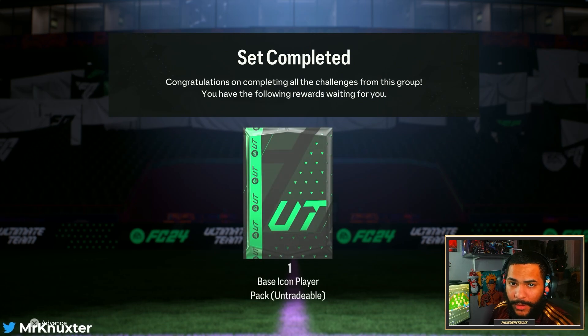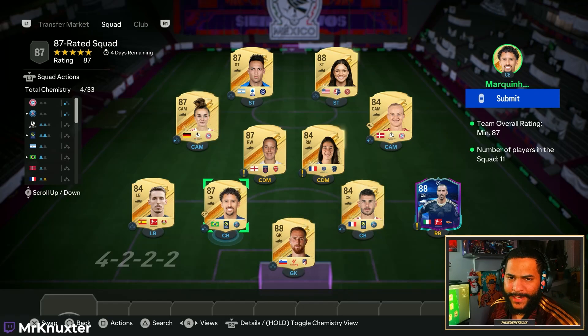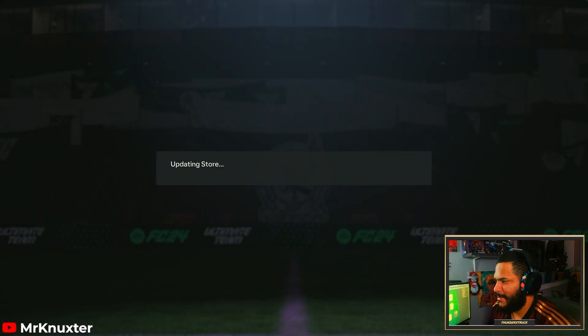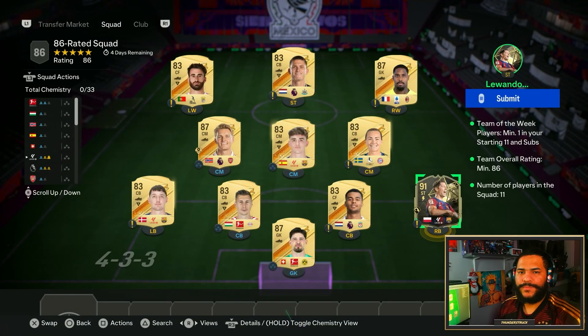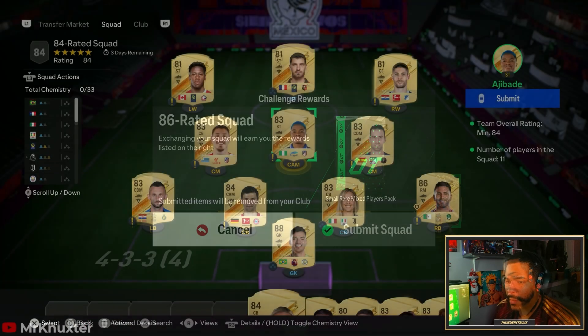We're gonna do the second one and then we'll rip both of them. The 87 for the second icon pack is done — we're submitting it. There goes my coins. The 86 squad for the second icon pack is done. Submit.